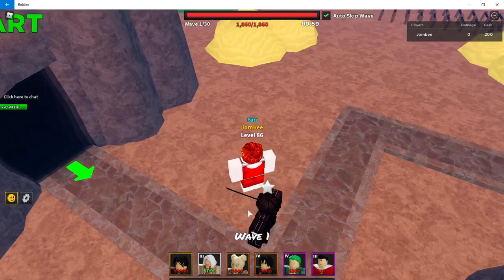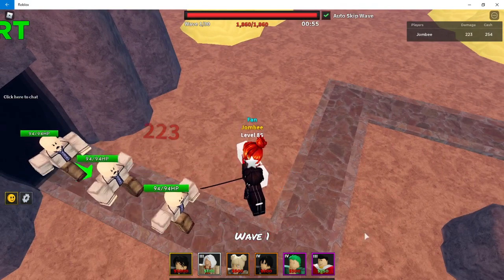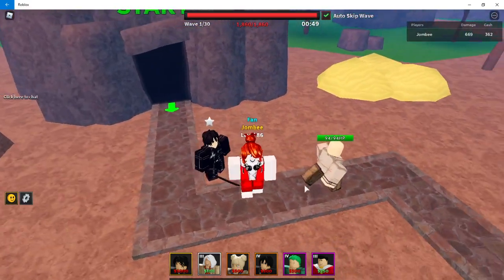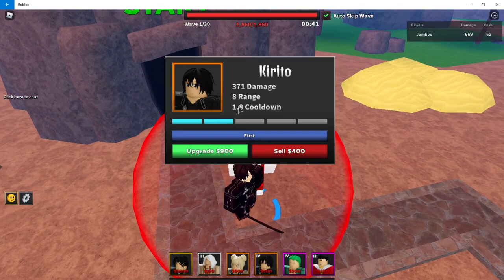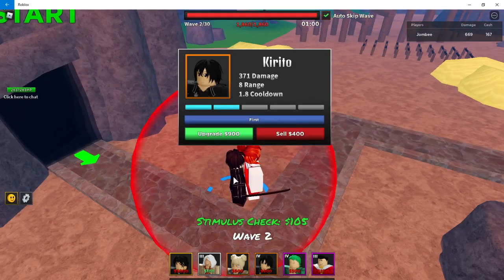Something to note is that he has the sword hitbox, so you can't put units where the sword is. Place him with that in mind. So 200 damage to start, 8 range, 2.3 cooldown. First upgrade, he's going to get 50% more damage and a lot less cooldown. That's actually a decent first upgrade.